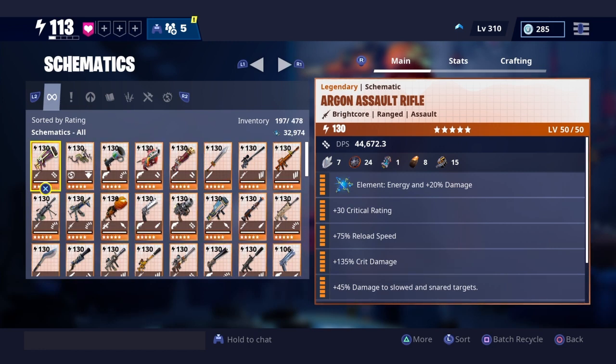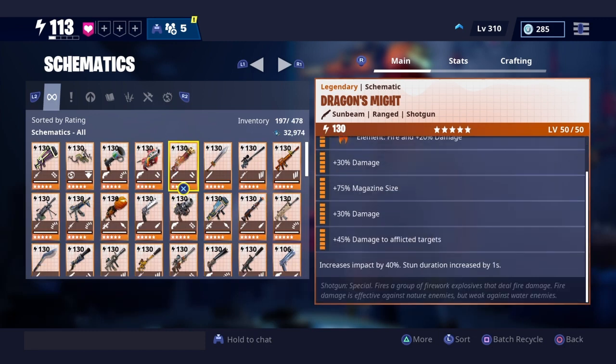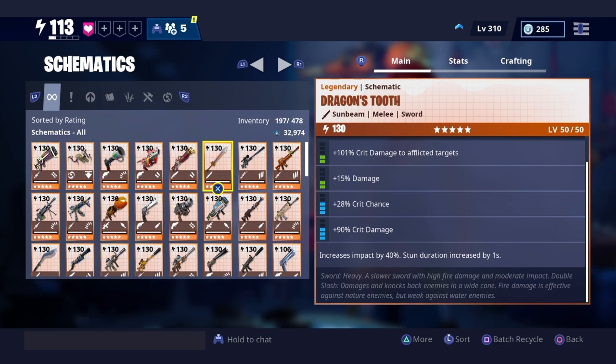God roll legacy weapons are way more rare than regular legacy weapons because when you convert your perks, they're supposed to mess up — it's supposed to change things. It's not supposed to keep all the perks that were special to the weapon. I'm going to show you an example with the dragon's weapons, and this other one I'm not so lucky on — I'll show you the difference.